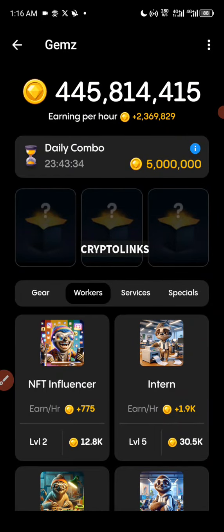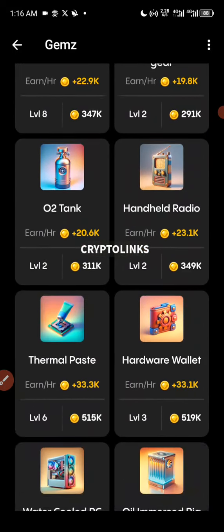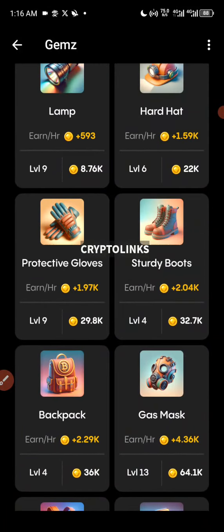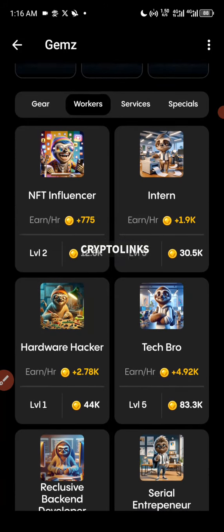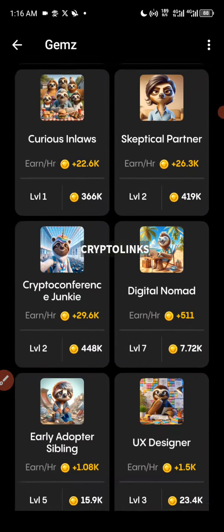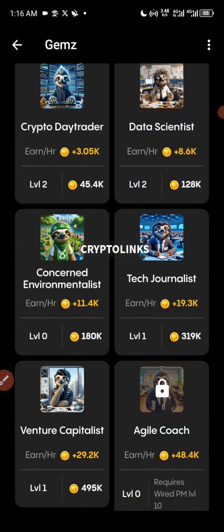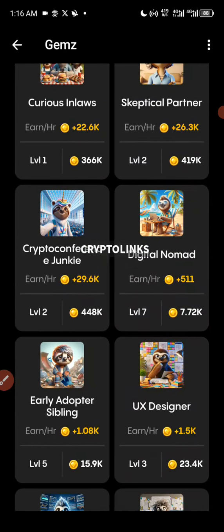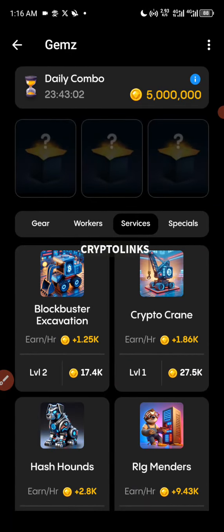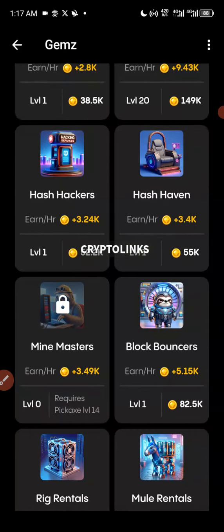So the first card today is Mine Master. Let's start searching from the Gear section — there is a card called Mine Master but it's not in the Gear section. Let's go to the Workers section to look for this card. All right, I'm not seeing the card here either, let's focus and keep looking.